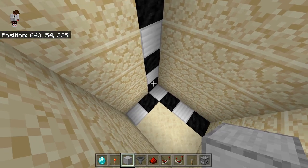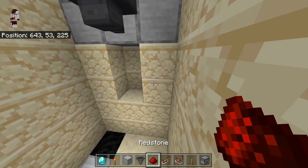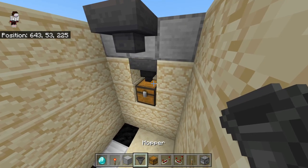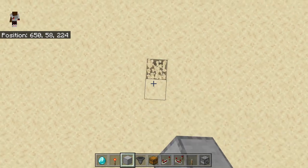You want to go five blocks down, three blocks to this side, and four blocks to that side, plus those two extra blocks — because here is going to be your payment chest. As you can see, here it is, and there are hoppers right there. Let's start the tutorial now.